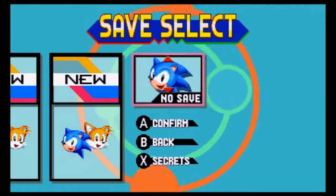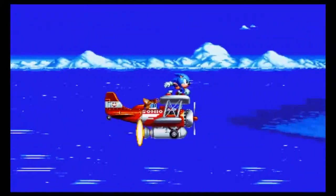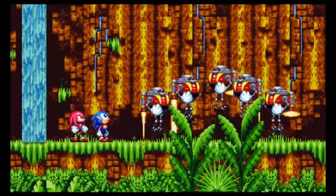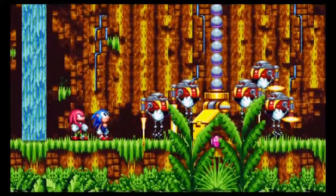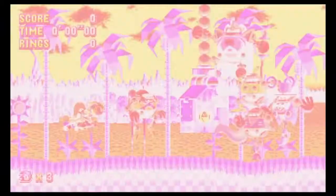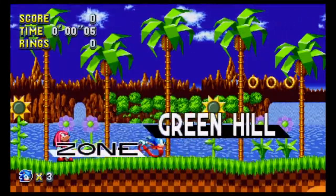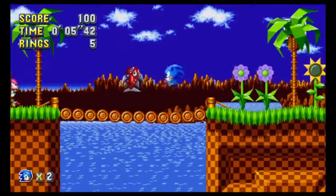We're in 'And Knuckles' mode, so we'll go with Sonic for now because we have super peelout on. When we get in here we've got Knuckles too, which is pretty great. We have debug mode on as well. Just to show this off real quick — yeah, it works just like it did in Sonic CD. Hold up, do the spin dash and you go flying. That's really cool.